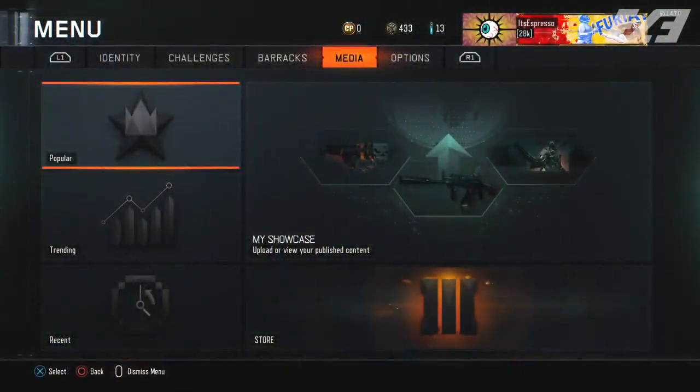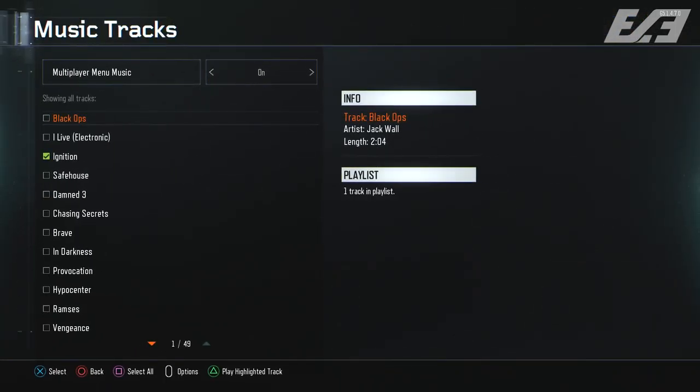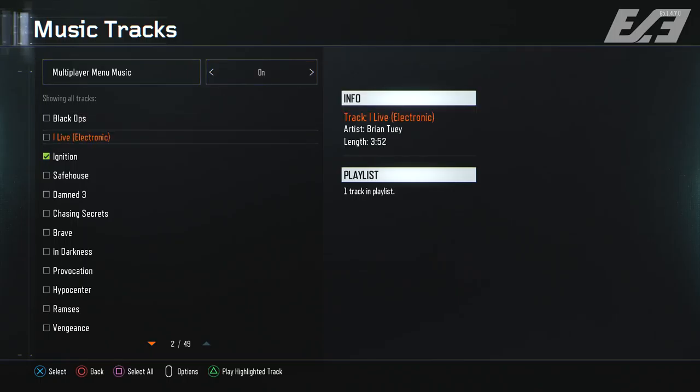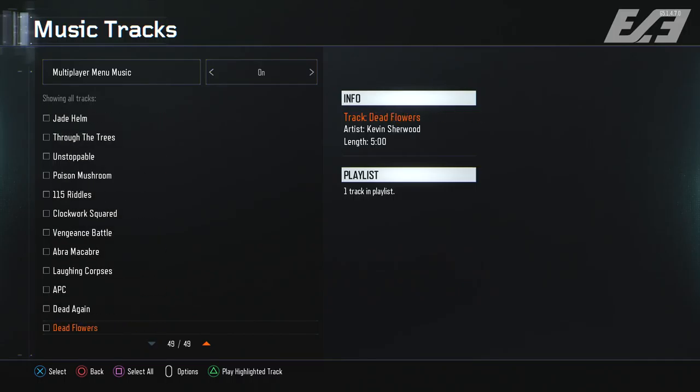First and foremost, there are brand new music tracks. If you go into the menu, there was a locked icon on the music tracks option — that's finally unlocked. There is now a way to cycle through all the music. You can choose which music plays in the multiplayer front end, the main menu, or select to have no music at all. Basically all the songs in Black Ops 3's files are available for your choosing — a very cool feature, finally here six months into the game.